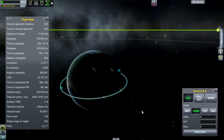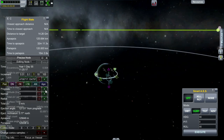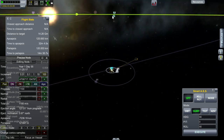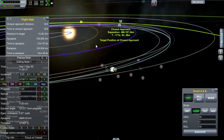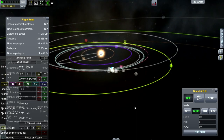We need to be over around here to burn for Duna. Already got a close approach — that's great. Let's fine-tune this a little bit. 486... 629 is getting farther apart. There's our encounter. Let's see if we can bring the Duna periapsis down a bit lower.